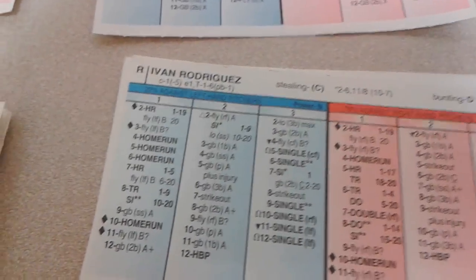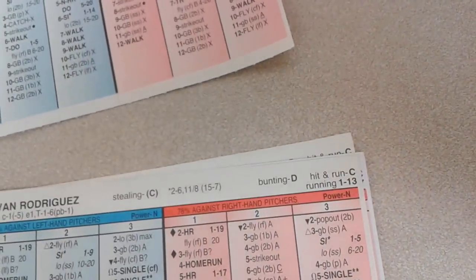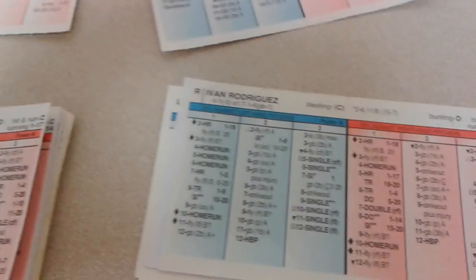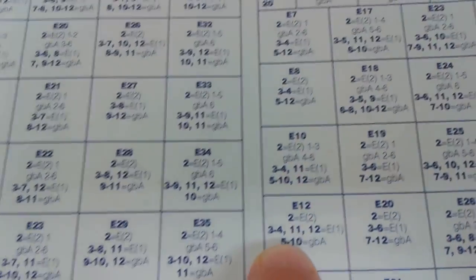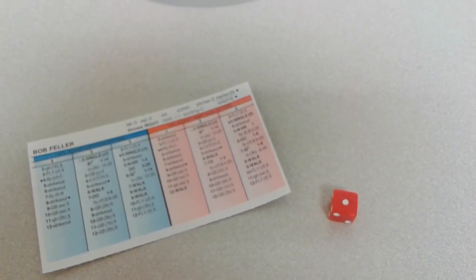Here's Ivan Rodriguez — Pudge — a 4-10. Ground ball shortstop X, that's Cal Ripken, who's a 1. The roll of 12 is an error check, and it is. So Ripken is an E12. We roll for his error rating and get a 4. E12 to 4 is a 1-base error on Ripken. When it rains it pours — as Ripken boots it, a rare boot. That will load the bases and there's still nobody out.